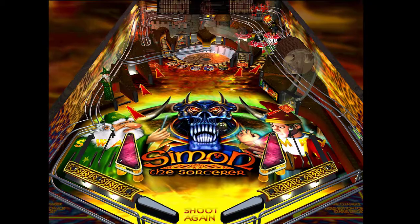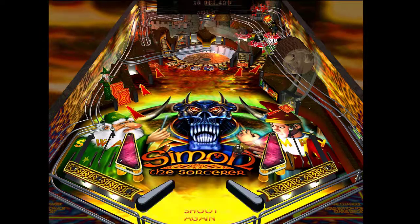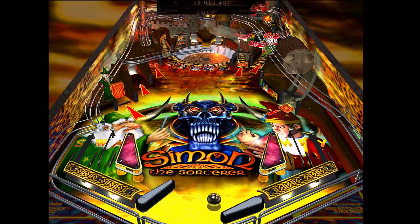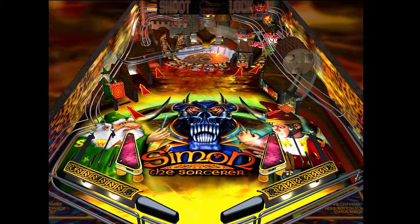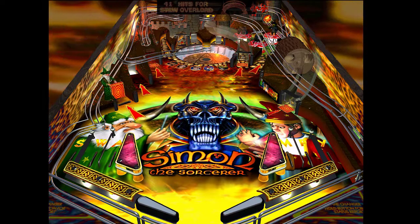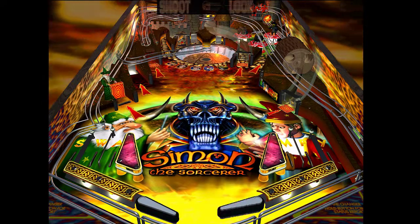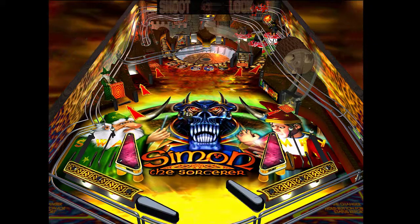Ese doble lanzamiento fue el Simon the Sorcerer Puzzle Pack, que era una serie de minijuegos con temática basada en las dos primeras entregas, y el otro videojuego es este que ya estáis viéndome aquí jugar: Simon the Sorcerer Pinball. Es ni más ni menos un pinball basado en las dos primeras entregas de las aventuras gráficas, en el cual podemos ver diseños inspirados en las mismas, escuchar versiones remezcladas de la banda sonora e incluso las voces de los actores que participaron en el doblaje original.